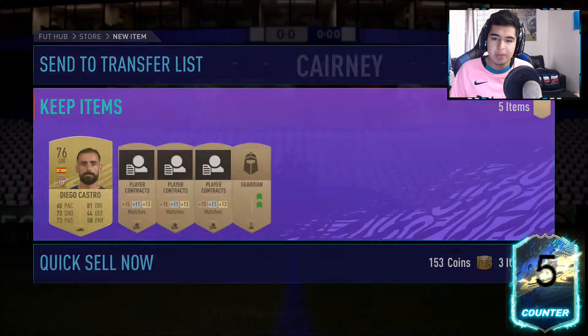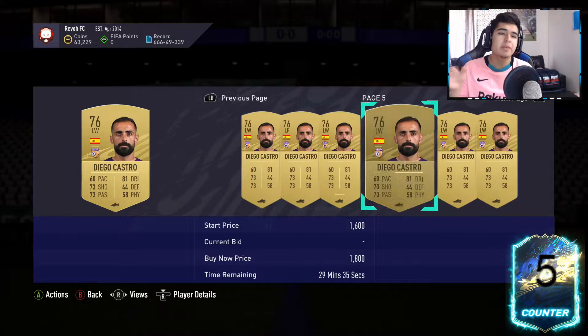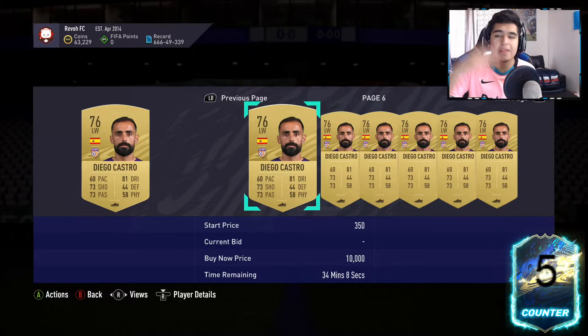If you get lucky with this method it's very, very good. But even if you struggle to get rares sometimes, the minimum you'll make per pack is around 3k. You just have to make up the other 2k. One approach: open a pack, if you get nothing special sell those three players for around 1k and quick-sell everything else — then you only need about 1600 coins. Snipe players for five minutes, make the coins back, then open another pack.